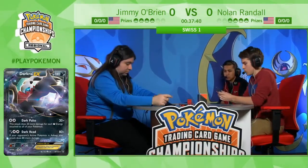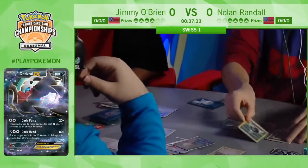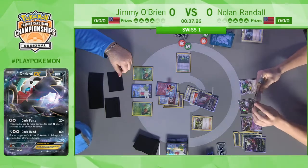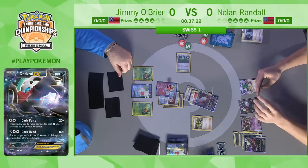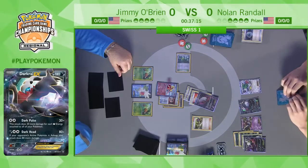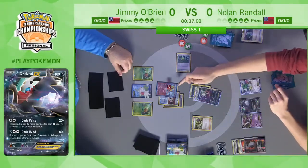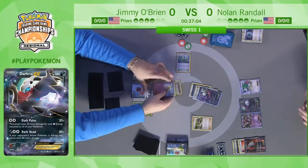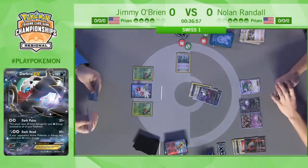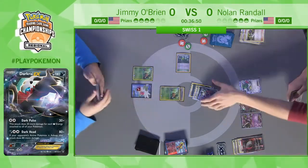The prize advantage is what the Vespiquen deck has going for it. What it has against it is that because you're playing non-EX Pokémon with less HP, when they get knocked out you have to constantly rebuild every turn — Nolan doesn't have that problem with all the energy on his board and these big bulky EX Pokémon. We see another Dark Patch onto the benched Darkrai EX. Nolan goes for Night Spear rather than targeting the Combee — choosing to go after the Shaymin instead to potentially set up a two-prize knockout.